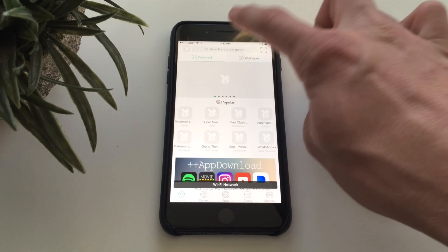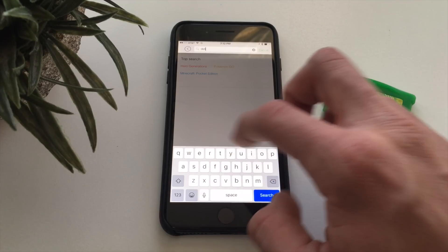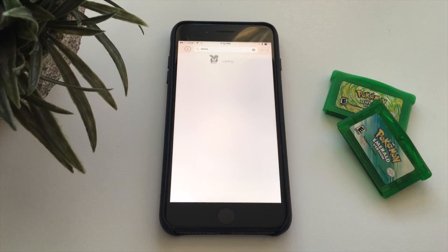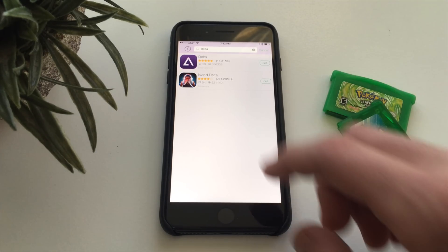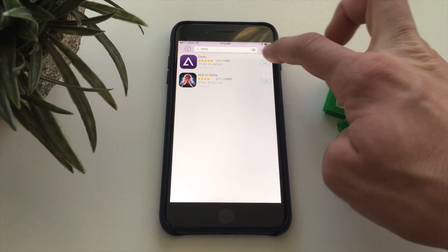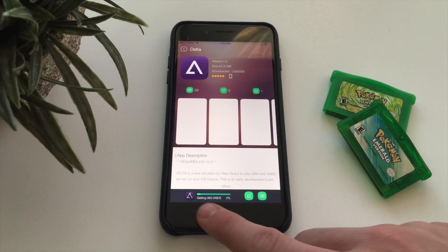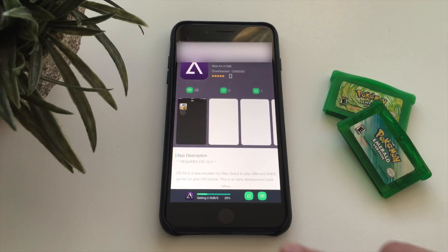Once TuTu Helper is open, swipe over a little bit and tap Start. Go to the search bar and search for the Delta app. I was having some difficulties — it just did not work at first — but if you keep searching 'Delta' it will come up. Here's the app. Tap 'Get it Free' and on the bottom right it will show you the installation progress.